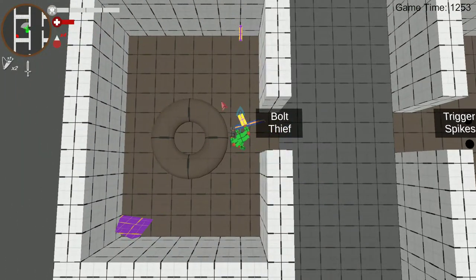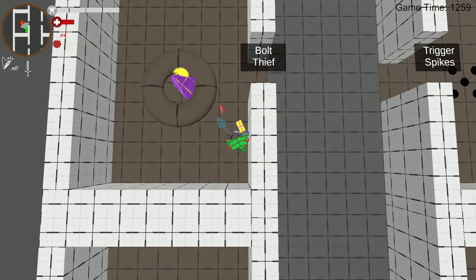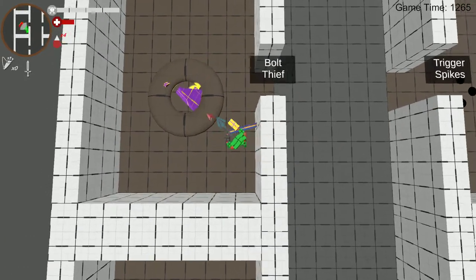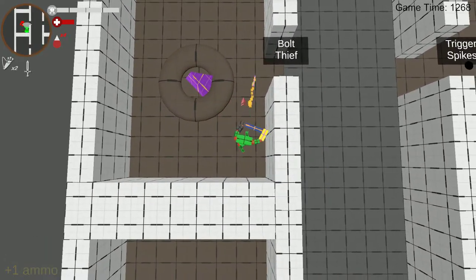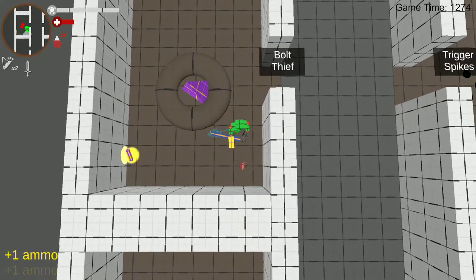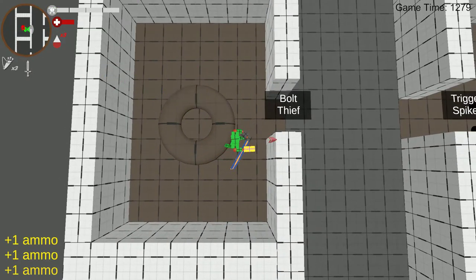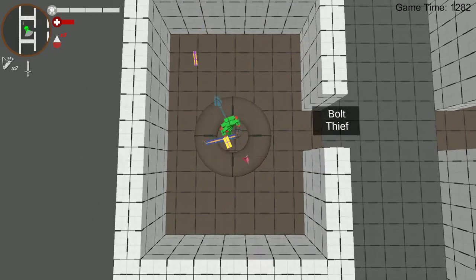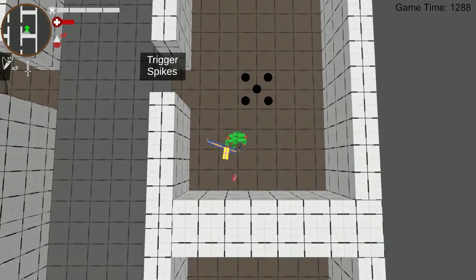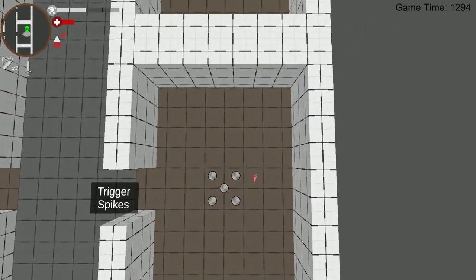Then we've got the bolt thief — I really like this guy, and it's probably mostly because I made him. He's classified as an obstacle rather than an enemy, even though he does have AI on him. He just picks up bolts and puts them in his nest. He'll probably be a raven or some kind of bird — something that likes shiny things and takes the bolts and puts them in his nest. We've also got trigger spikes — these are spikes that come up out of the ground and damage the player. The spikes will also damage enemies, but enemies will not cause them to come up out of the ground when walking on them.